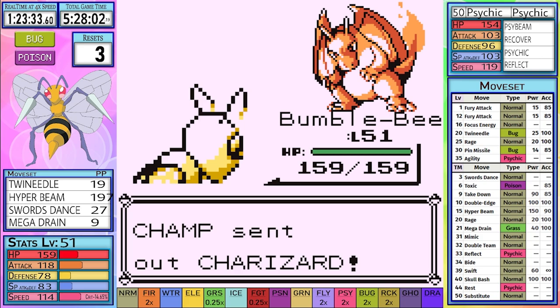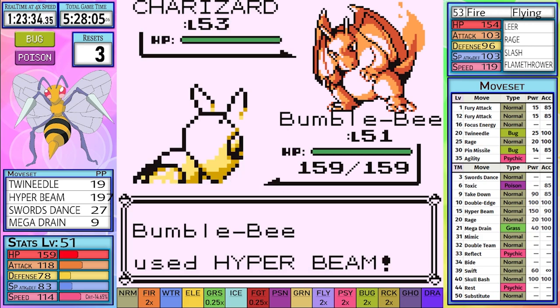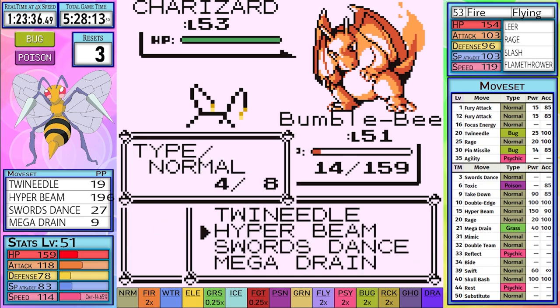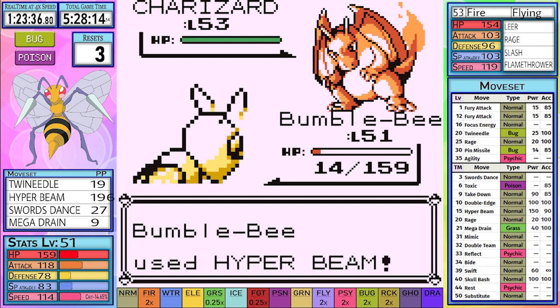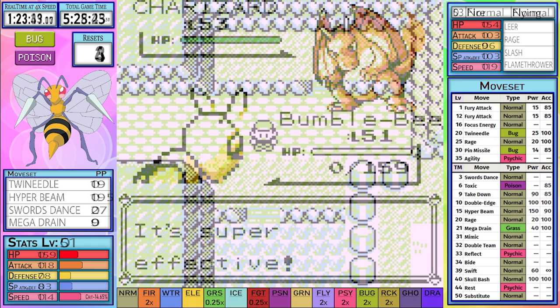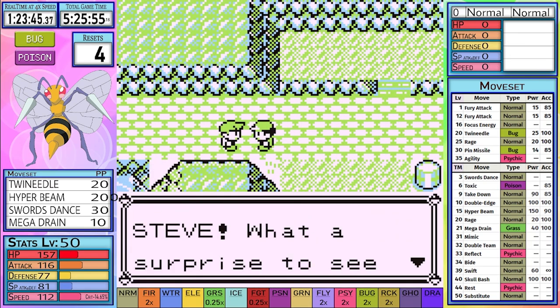Exeggcute, Gyarados, and Alakazam are all one-shots with Twin Needle, Hyper Beam, and another Hyper Beam respectively. Charizard is next — just another Hyper Beam. We take a miss and go down to 14 HP. Then we use another Hyper Beam, and what? A miss? And Charizard battles back with another Flamethrower? I guess the run needed something to happen — it was going way too well.